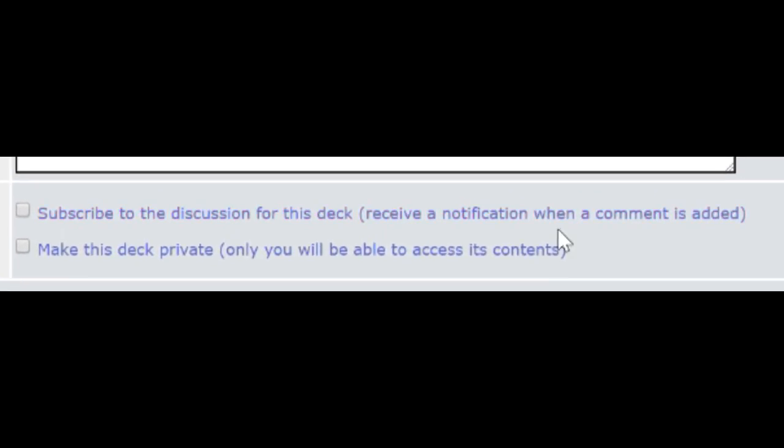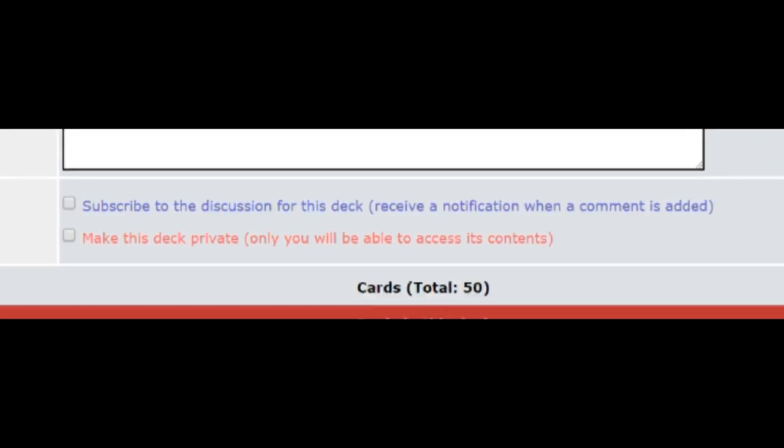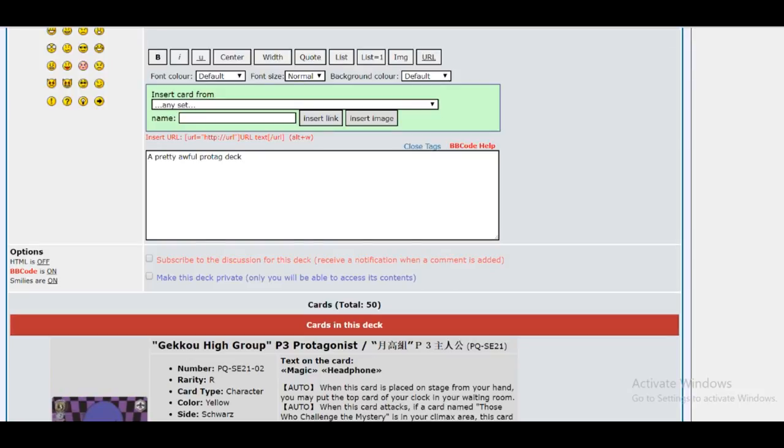There are a couple of other options here to look at. Subscribe to the Discussion of This Deck — you can actually get notifications to your email address if anybody decides to leave any comments or feedback on this deck. You can also opt out of it by just not checking the box. Another thing you can do is make this deck private, so nobody else on the site will be able to click this deck and view what's in it. This can be helpful if you are trying to play competitively and you don't want them to look at your deck list. You can only use this if you are a premium subscriber, which you will be the first time you sign up and for about two weeks afterwards.